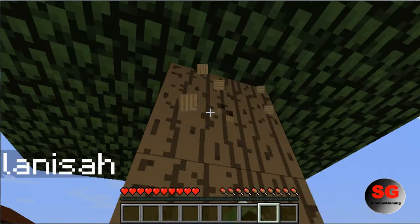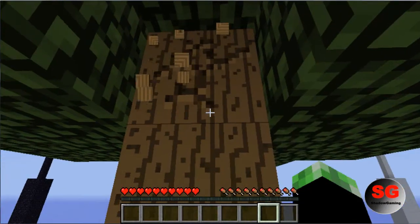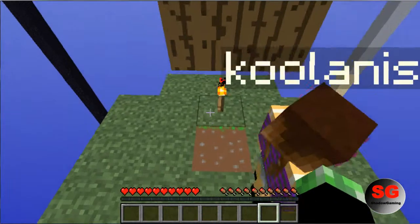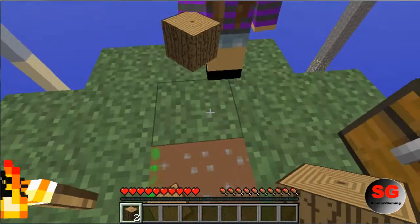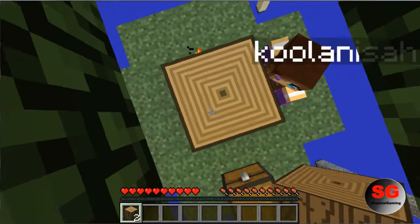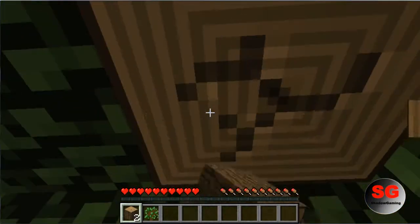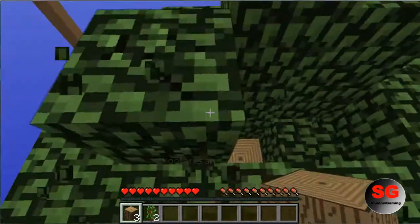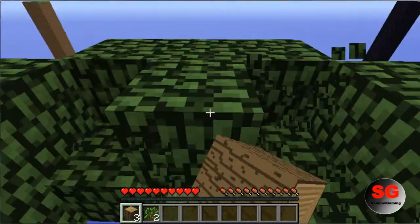We're gonna climb up on top of this and get the saplings. Give me the wood — we can't risk any saplings being lost. One, two, three — okay you can start mining it. I already got one sapling, so we're good. I got two saplings, okay now we can just keep going from this.